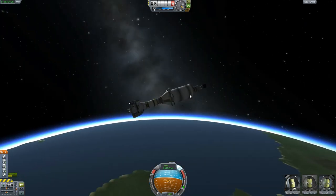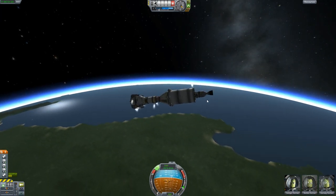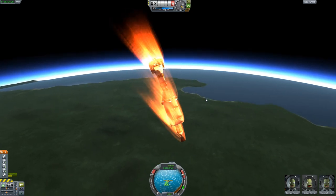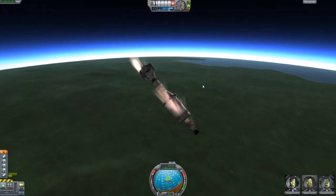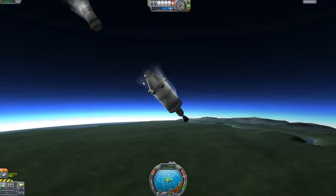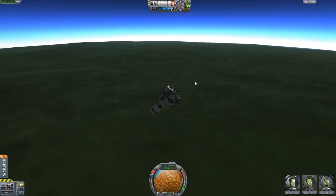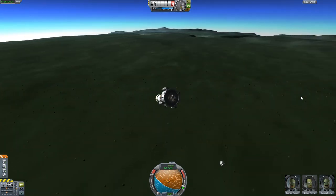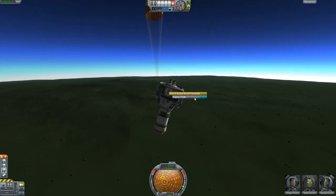That was pretty anticlimactic. Okay, get oriented correctly. Oh crap, this isn't good. Okay, disconnect please — undock. No, wrong one. Deploy parachutes. Are the parachutes deploying? Do I even have control? Oh no, we're in trouble here. Deploy all of the chutes.